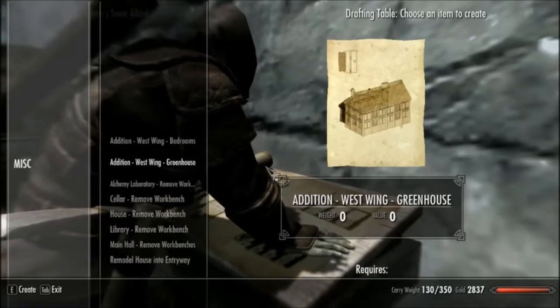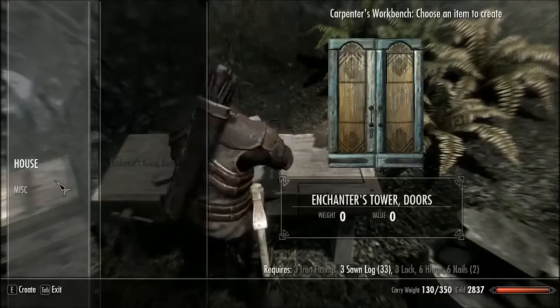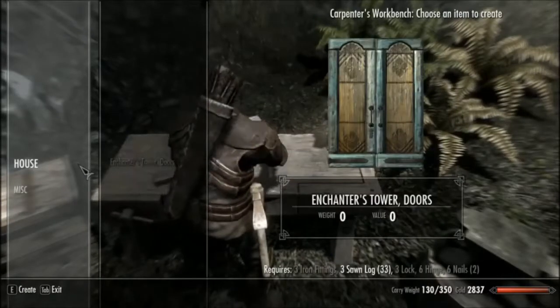Library's done. Now we can enter — we can have her buy furniture for the library. Now we can do the interior. The best options are bedrooms, enchantment table, or greenhouse.